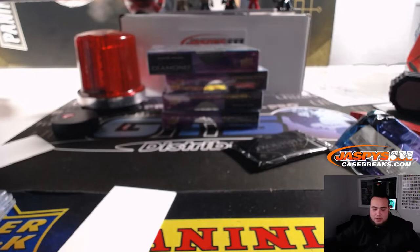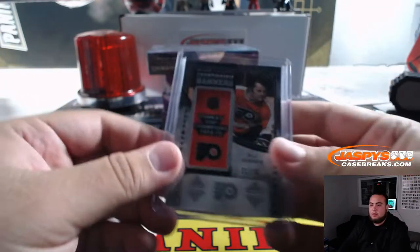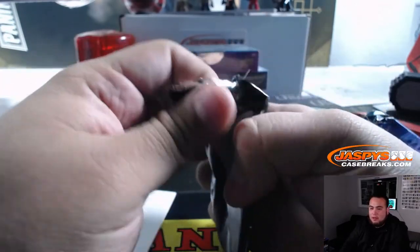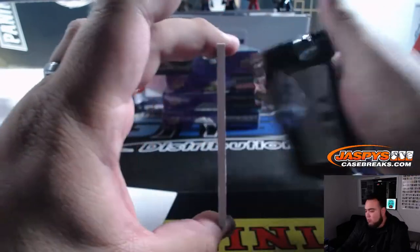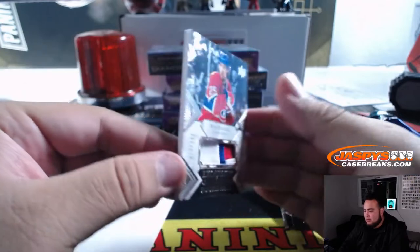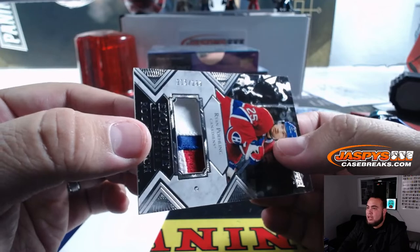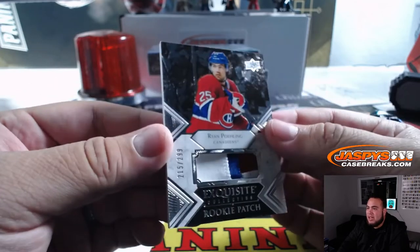22 out of 75 for the Flyers, going to Nicholas. We got the Flyers. Exquisite is a patch — it's not missing a card after all. Ryan Polling — 215 out of 299 — nice three-color patch.